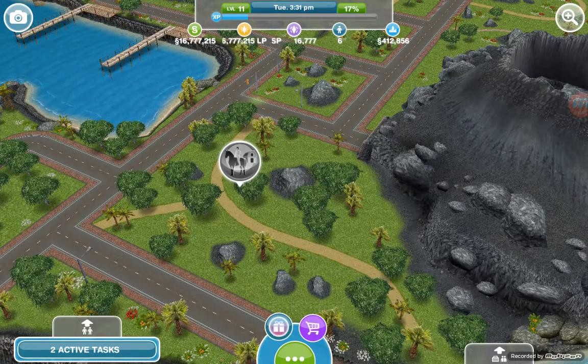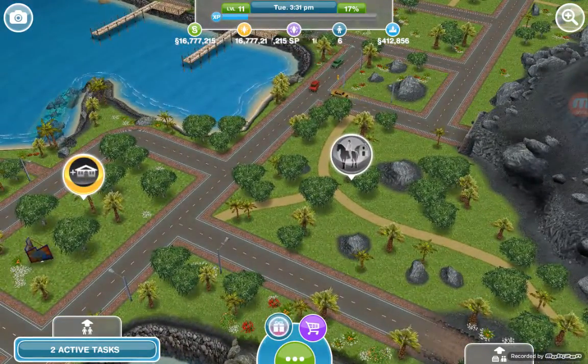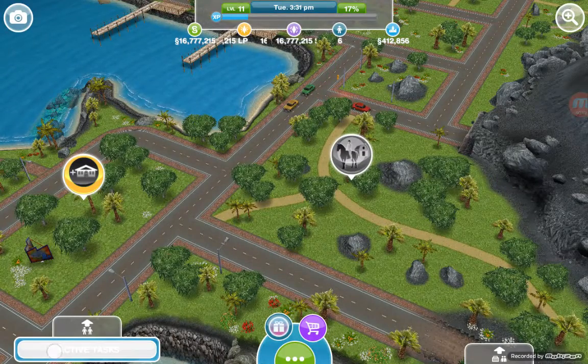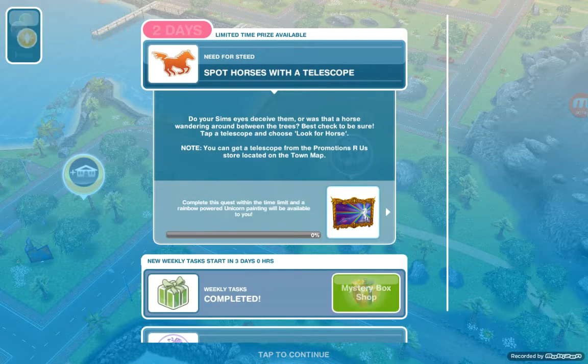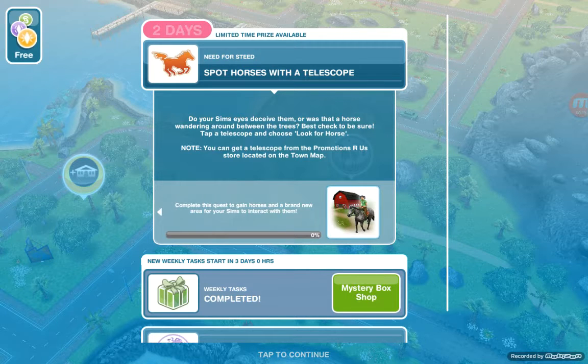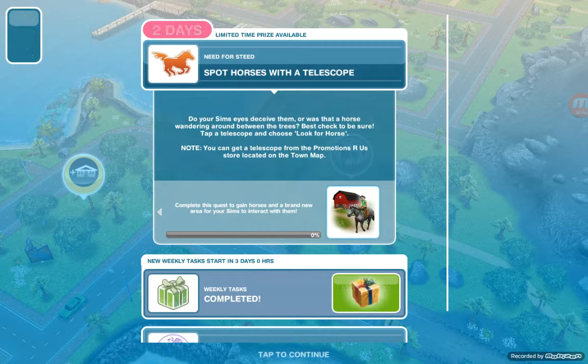Hey guys, welcome to my channel Gaming with John. I'm back with one more video of the Sims Free Play main quest series. Today we will complete the quest 'Need for Steed,' and by completing that quest we have the ability to gain horses and a brand new area for our sims to interact with.